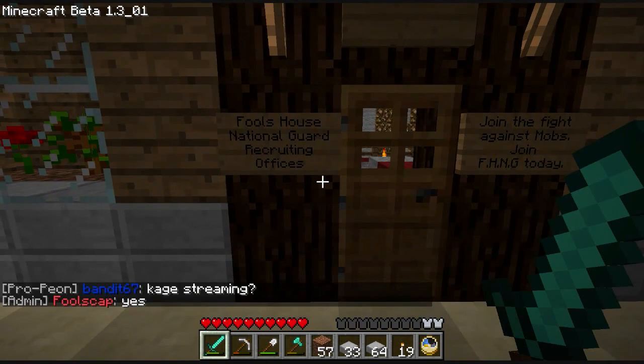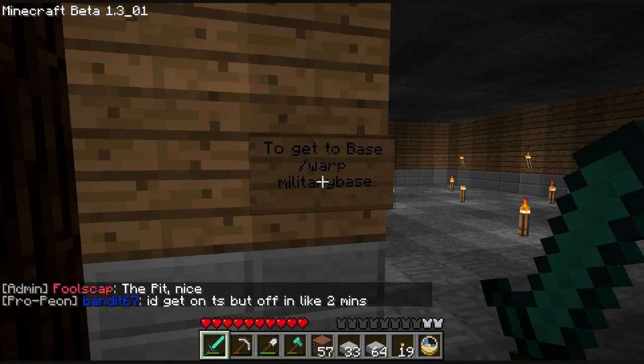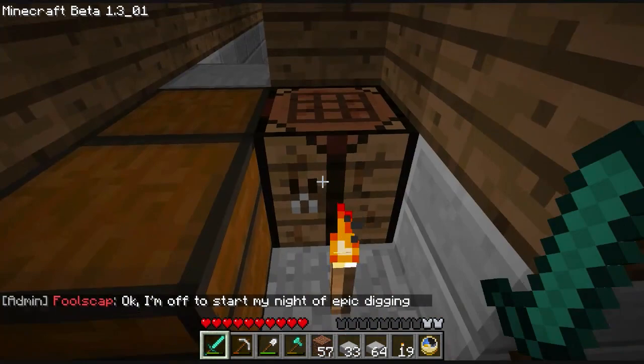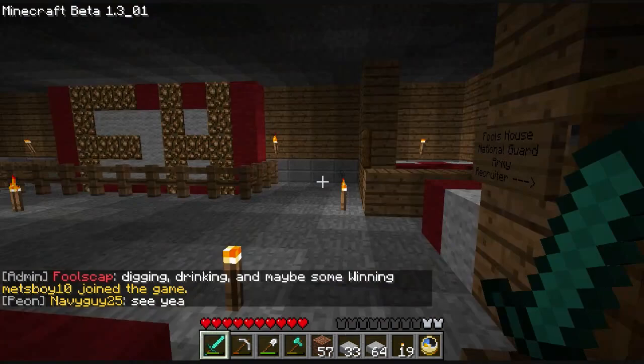Fool's House National Guard recruiting offices. Join the fight against mobs — join FHNG today. NaviGuy25. To get to base, warp military base. Wow, dude — this is really cool, I love it. Fool's House National Guard army recruiter. This is really awesome, this is the kind of stuff I wanted in here.